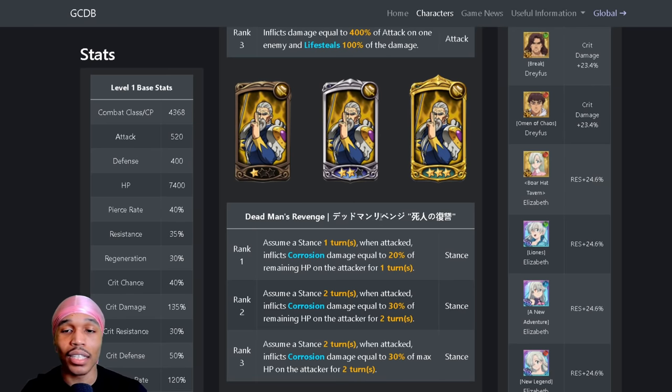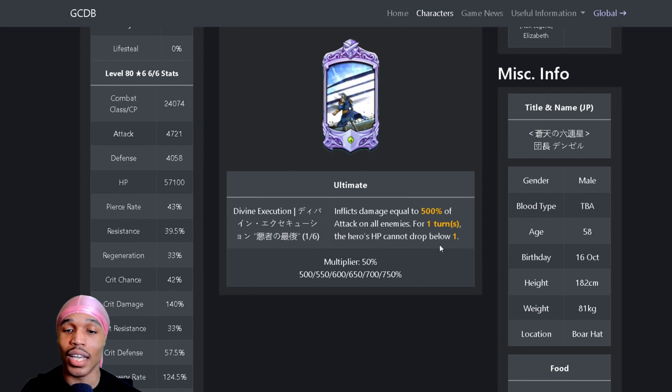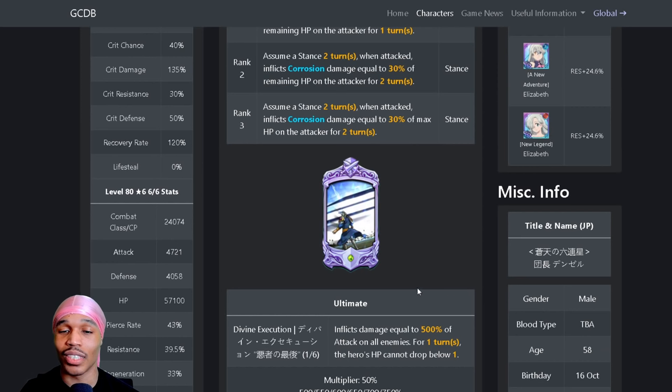His ultimate inflicts damage equal to 500 percent of attack on all enemies for one turn, and the hero's HP cannot drop below one. But this only lasts one turn, which makes it even worse. If it had something like an undead buff that lasted longer it would probably be super good, but unfortunately it's just one turn.